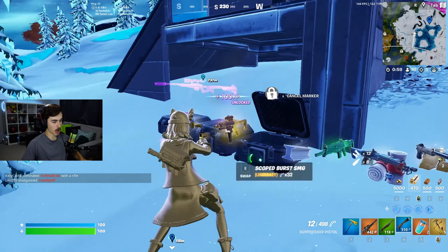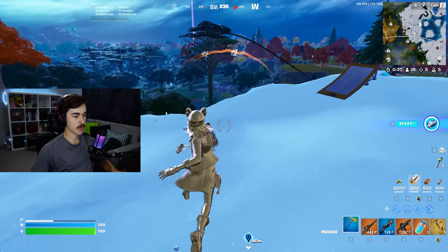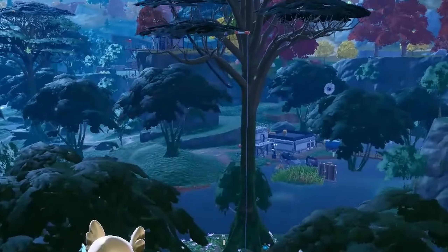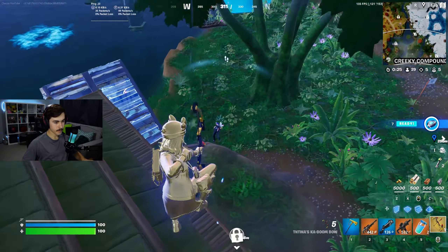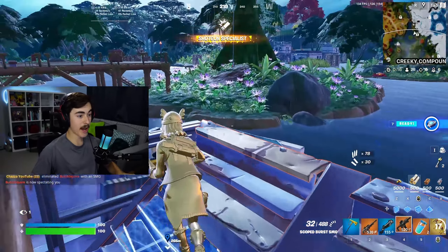That is the Gold Scoped Burst SMG, and also the new Infiltrator Pumped Shotgun. We're going to find someone to test these weapons out on — there's people fighting over this way. Wait, there's someone below me. Boombo — 75, 67 — and Burst SMG to finish him off.